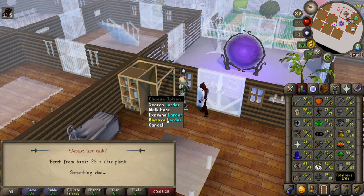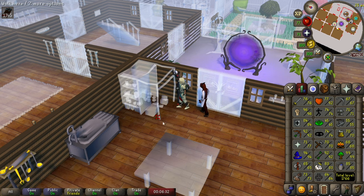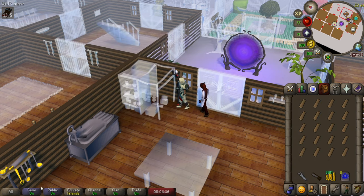It's a super easy process, and after you do it a few times you'll get the key clicks down — it'll just be muscle memory. Just remove the larder and build it right back. You don't need any nails once you get to oak planks. Bring a hammer and you can make the oak larders.